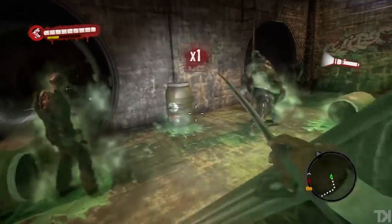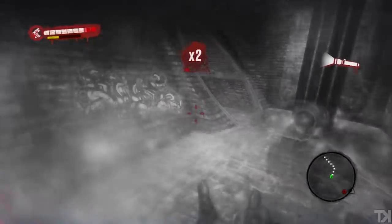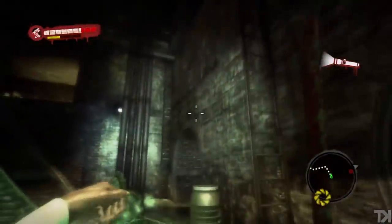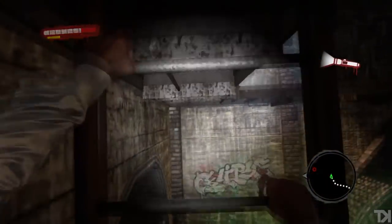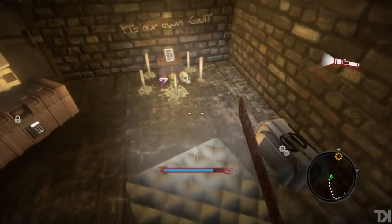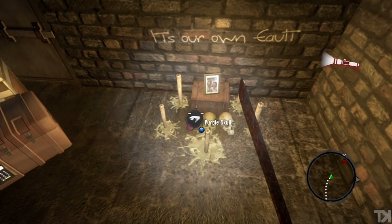Dispatch these guys however you see fit. One rage move with most people should be able to take it out. Anyway, once you've dispatched these zombies, head up the ladder there. You're going to come to a U-shaped catwalk. If you take the U-shaped catwalk all the way to the end, there's going to be a pile of skulls here, and on the far left of that pile is the purple skull.